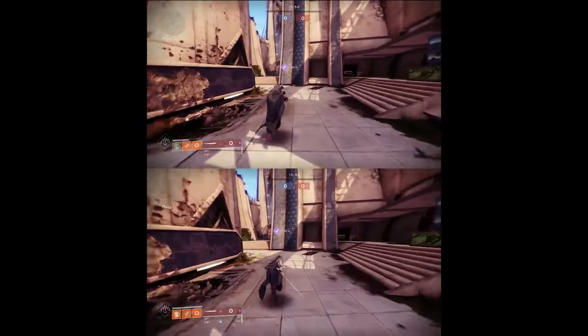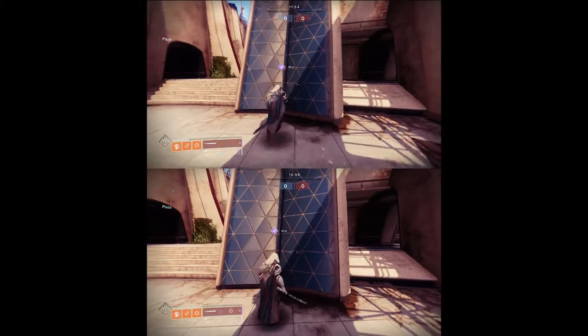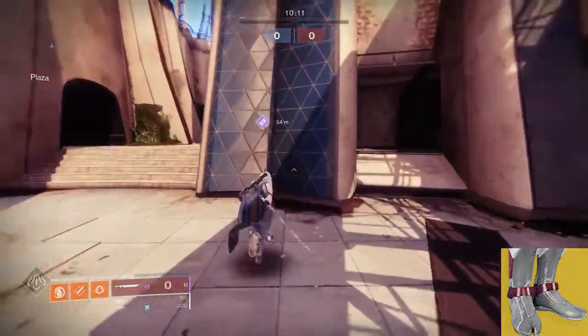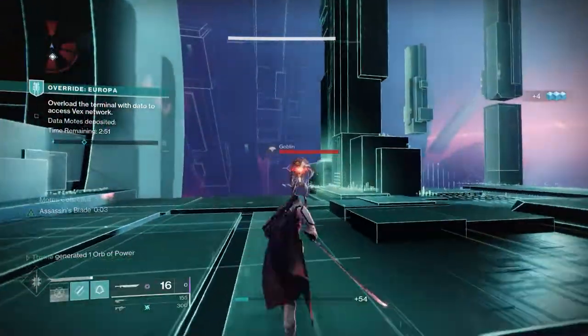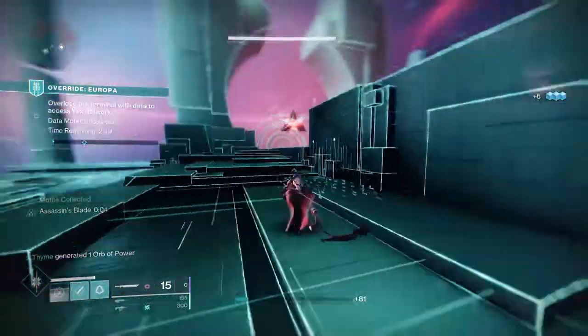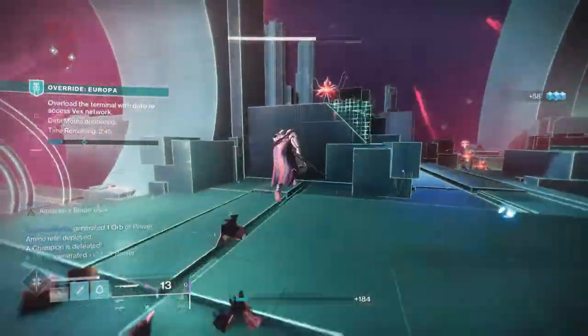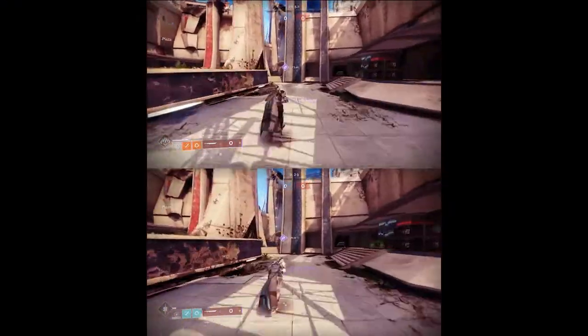On screen you can see a normal sword compared to the Quickfang — Quickfang is just slightly faster. But we can ramp up this movement ability quite a bit. Stompees are an exotic pair of boots which buff your movement speed, so if we add 100 mobility and those to the mix, we get slightly faster. It's also worth noting that bottom-tree Arc Strider has a perk which boosts movement speed.